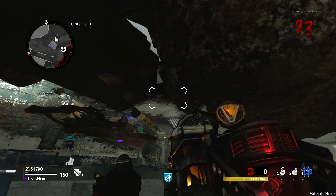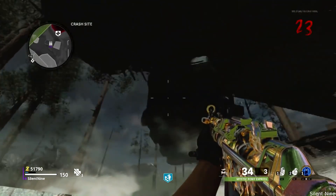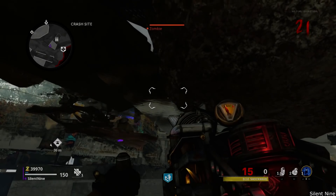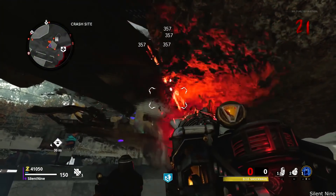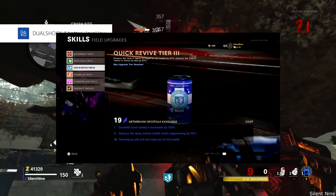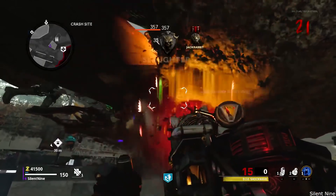Now let's get right into the second. The second best working glitch is an easy under-map pileup, which is very easy to do. The first step is to have these things before you go into a game. First, you need the ether shroud on tier three in a class — that's a must have. Second is quick revive at tier two — also a must have. You need those two things before you load up into the game.